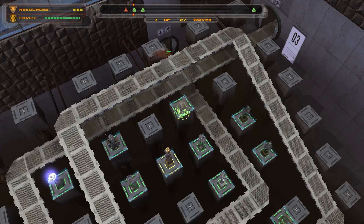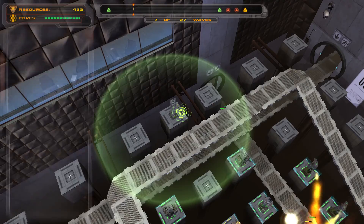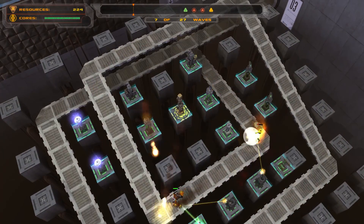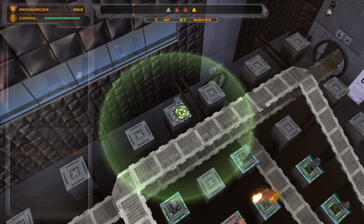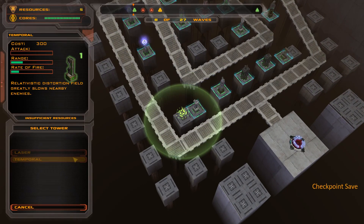I've got a cannon tower, another cannon tower, Tesla. We've got another command tower that we don't really need, because this one covers most of the map, so I'll just stick it out of the way up here. The other temporal tower we're looking at for the other corner when we have the money.